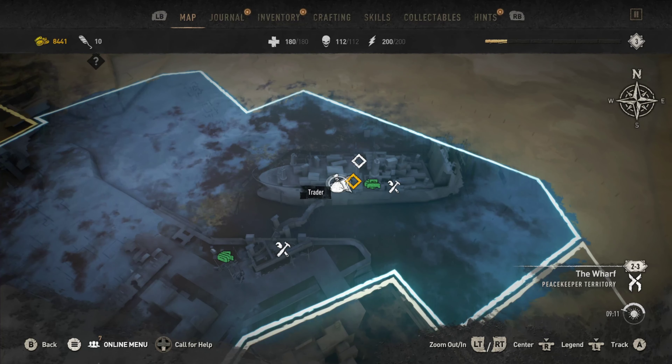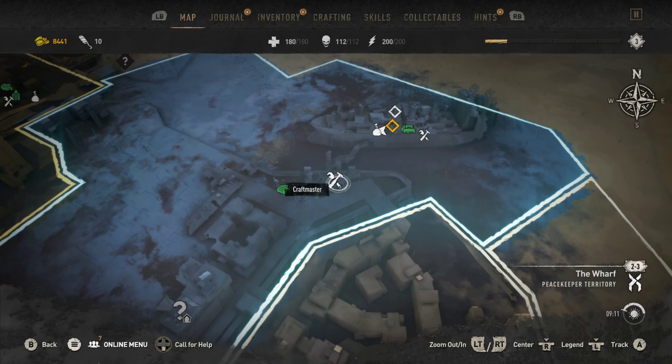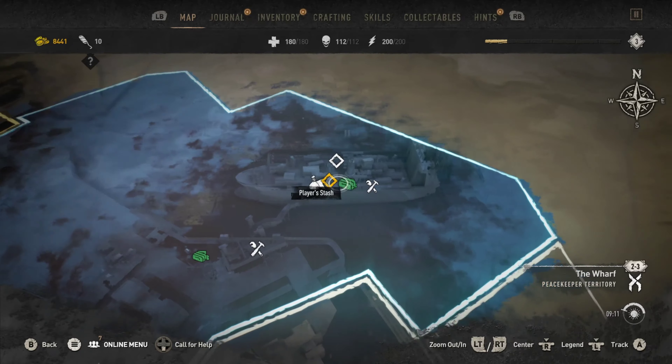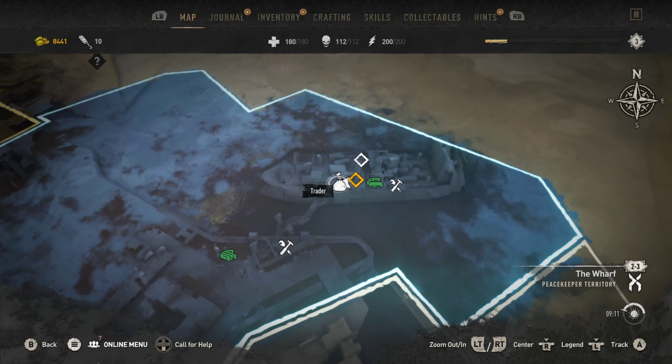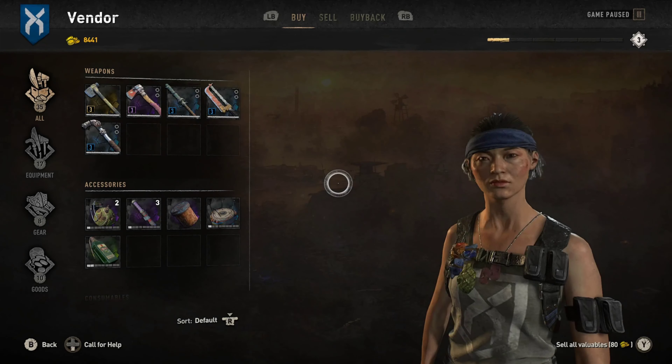Once you find a safe zone, find the trader. You'll want to go to the trader — that's where you can buy or sell stuff. You can also go to the craft master. Right now we're on the ship, but go to a trader.